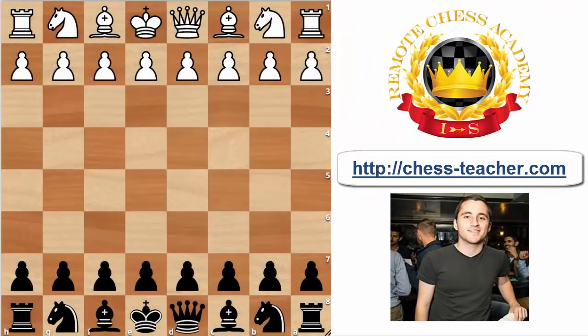Hey guys, welcome back. This is International Master Savgivon. Today we're going to be discussing some opening theory. I'm going to be recommending the so-called Accelerated Benko Gambit for Black — a weapon you can implement against the first move pawn to d4 by White.